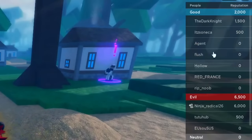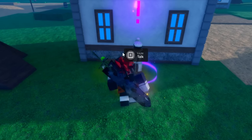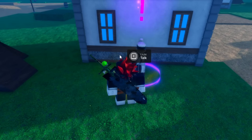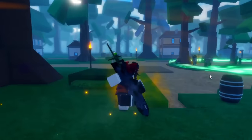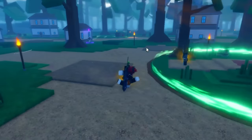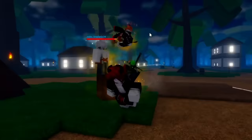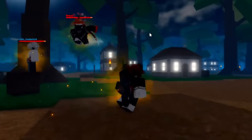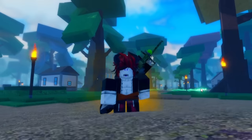There are two factions in the game — good and evil. To join the evil side, talk to the Lich NPC; for the good side, talk to the Wizard Gang NPC. Both are right outside the spawn point corner. Also, some grimoires give you a free flying ability — just press F to fly around.